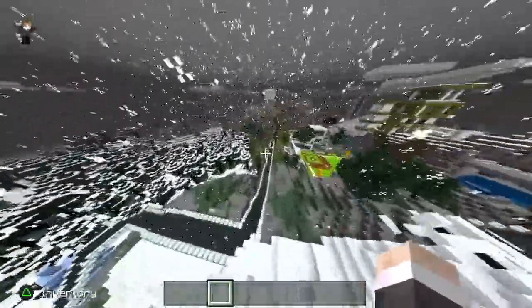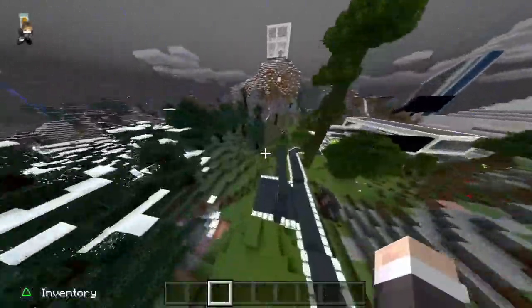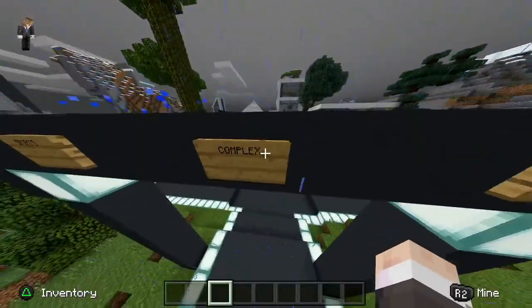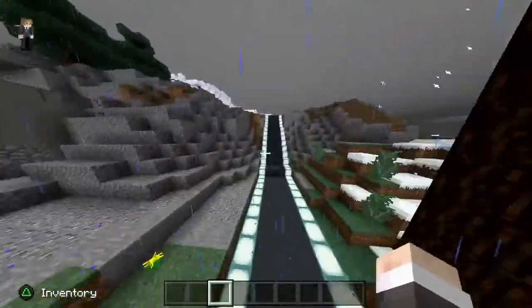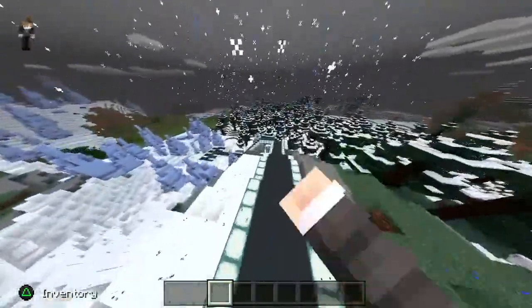We built a road, we made the grand entrance to the stadium — it is Sports Complex Resort — and then we made all the directions for every single field. And then we built a road from there all the way to the ski resort.